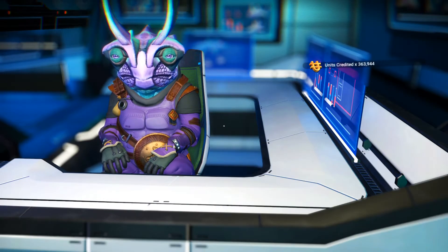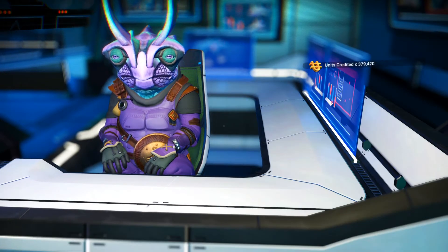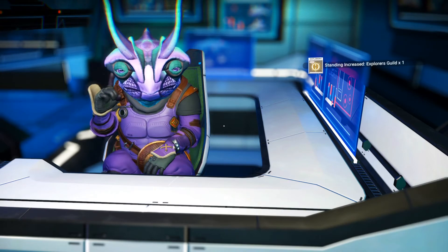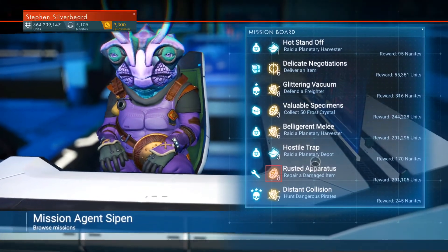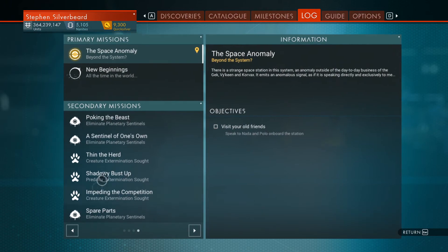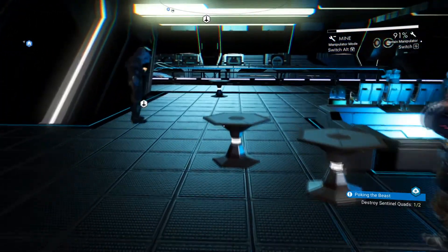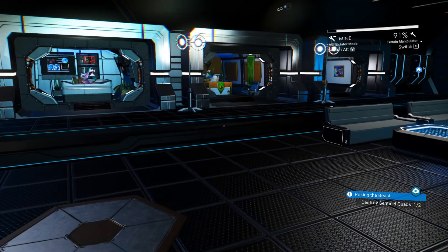Getting cash rewards as well. Taking five enriched carbon — that should be okay. Quick check for new missions: hunt dangerous pirates, look for the right item — nope. I've still got four pages of missions, including more to kill sentinel quads. Anyway, that's where I'm going to leave it — hope you enjoyed the episode. Until next time, whatever you do, enjoy your gaming.